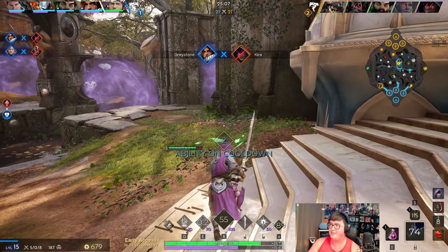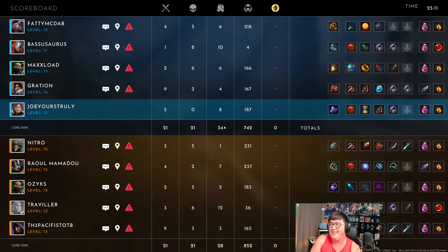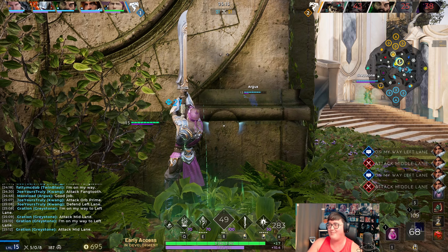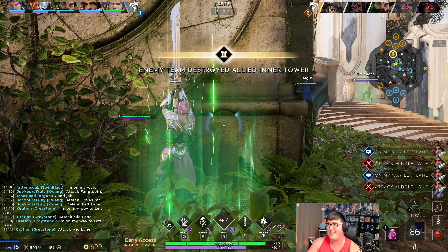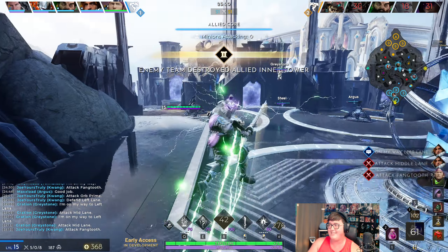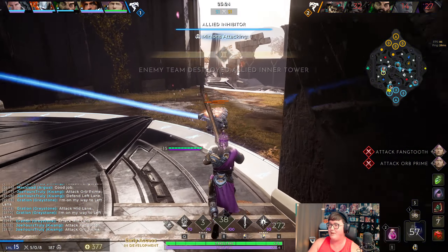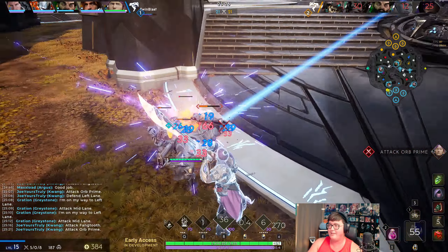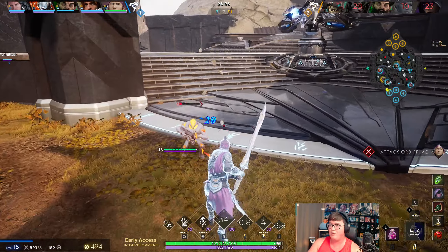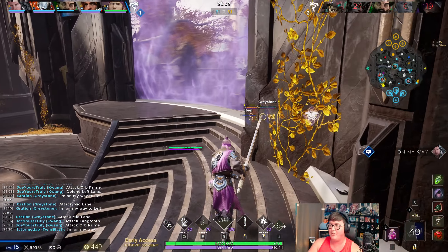Oh my god, I got such a nasty ultimate at the back! That's what I mean — Nitro is only going to keep farming and split pushing at this point, so I'm the only one dealing with that. But I also have to be in team fights or else we just cannot win them. This is definitely a prime pick right here — the jungler is dead, so if we get the kill, it's 100% a pick.